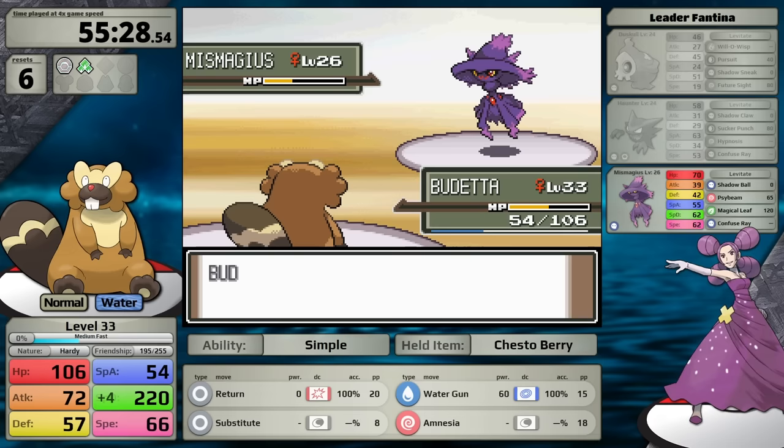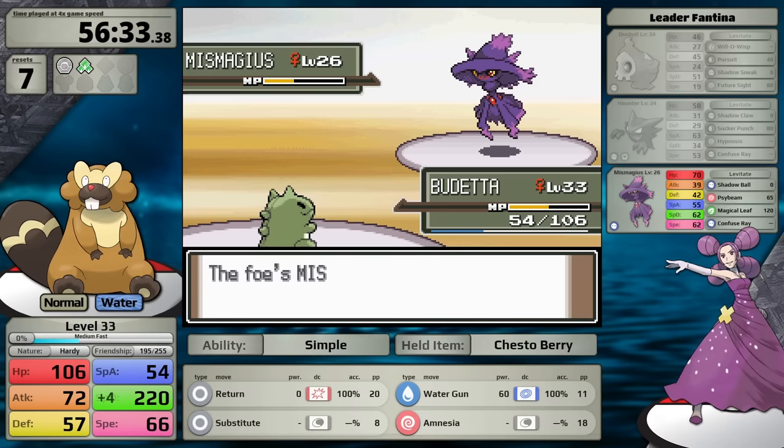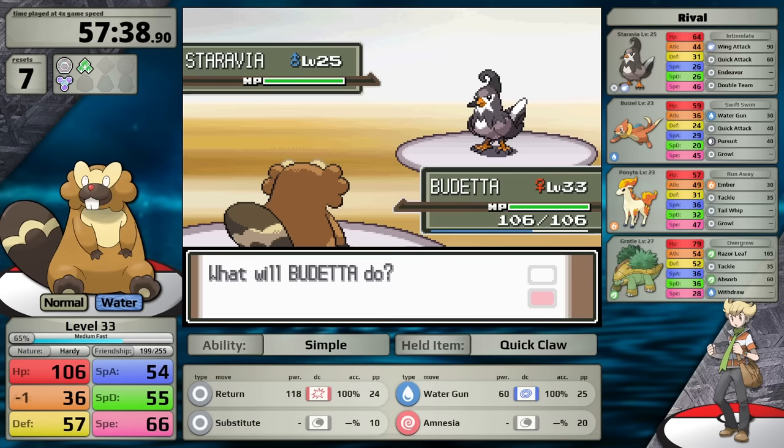When I can't survive one Magical Leaf with a Substitute, I just have to take damage from this move. Unfortunately the Mismagius crits, knocking Beaveral out — that was just bad luck. Without the critical hit and with a lower damage roll, my Substitute survives. This allows me to have it in place for the duration of the fight, finishing her ace off and earning myself the third badge.